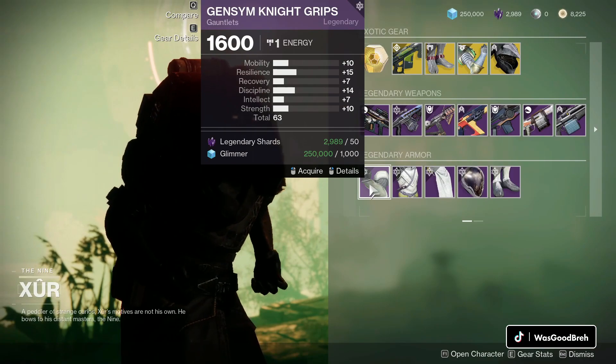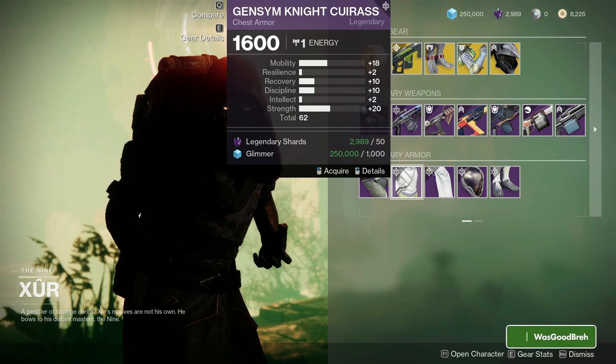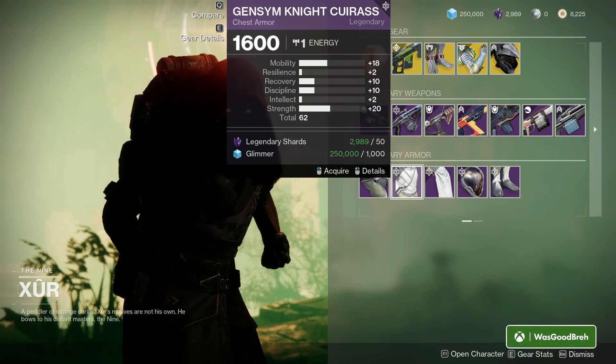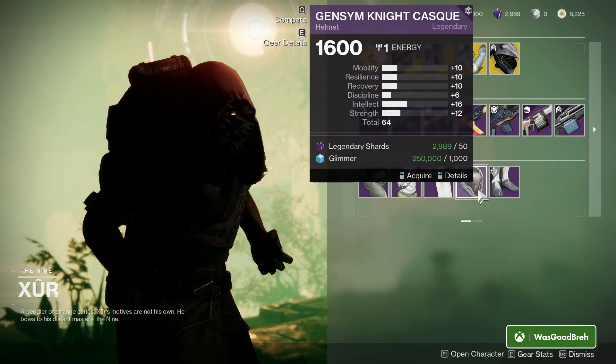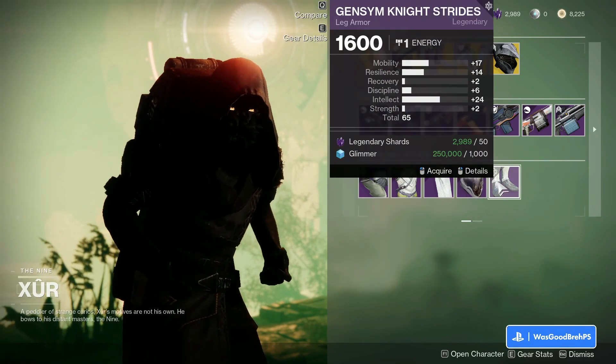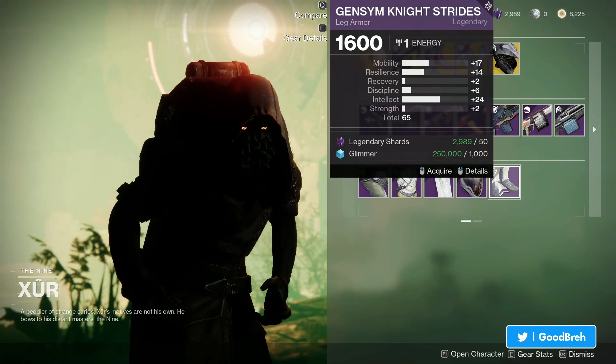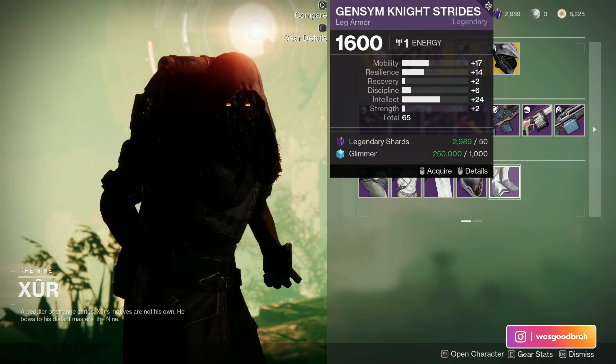For Hunters we got 63 gauntlets with spread out stats — no one heard that voice crack. Then we got a 62 chest piece with 20 Strength and 18 Mobility, a 64 helmet with spread out stats — look at all those tens — and a 65 leg piece with 24 Intellect and 17 Mobility. I've seen better.